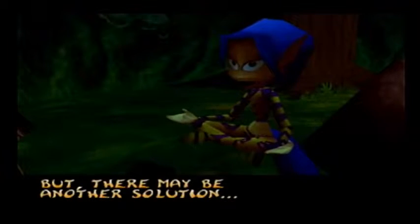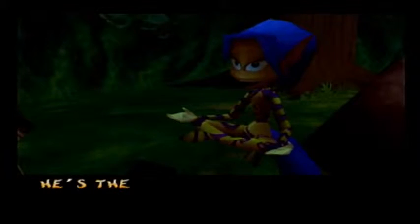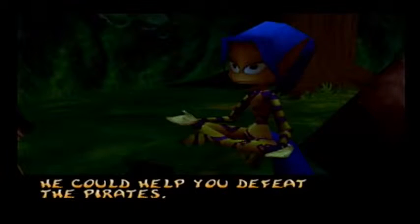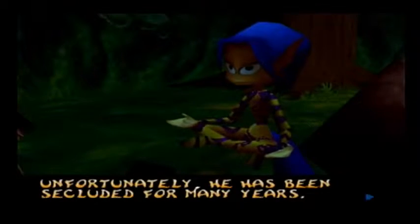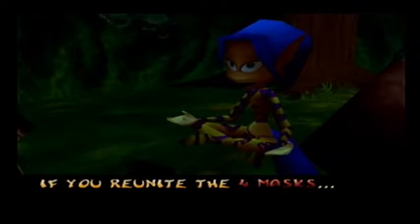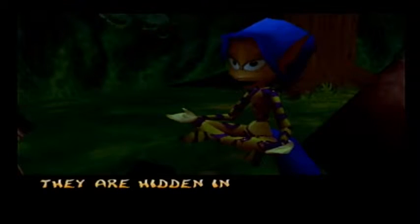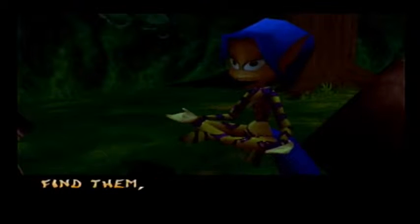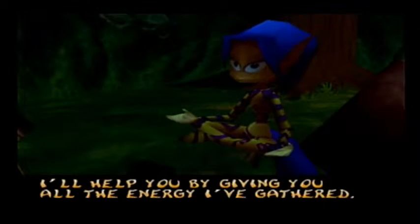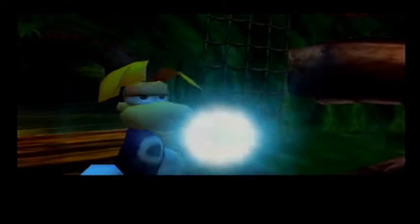Lai says there may be another solution — very mystical. She mentions Polokus, the spirit of the world, whose power is immense. He could help defeat the pirates, but he's been secluded for many years. According to legend he can be awakened if you reunite the four masks. The masks are magical, hidden in secret and mysterious places. Find them, Rayman — it's our only hope!